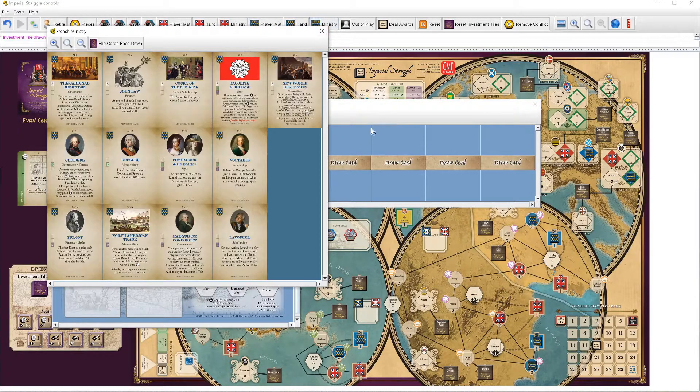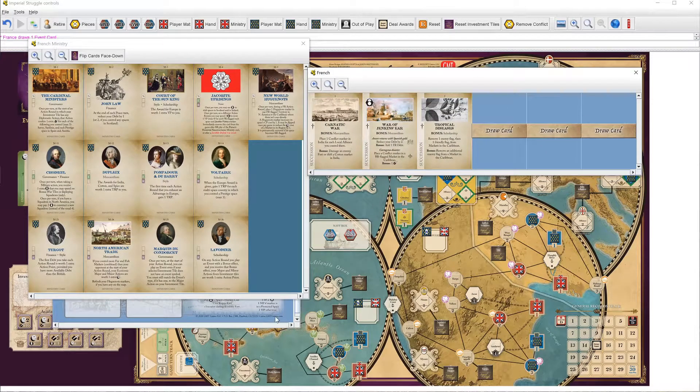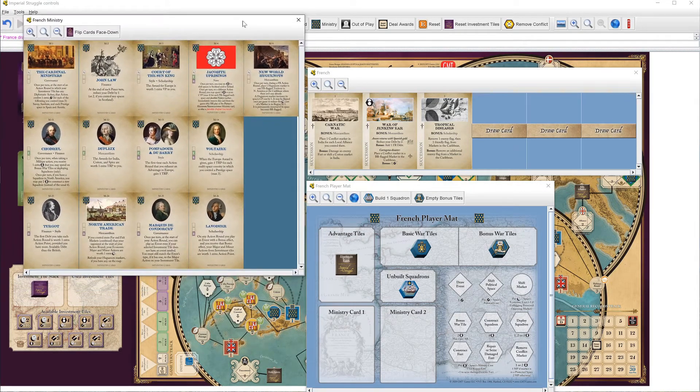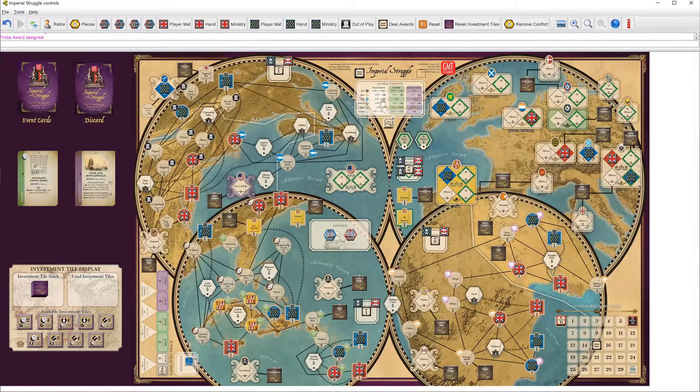I'm going to go ahead and draw for France first and decide what their minister cards are. We have cards for Mercantilism, War of Jenkins' Ear, another Mercantilism in addition to Carnatic War, and Tropical Diseases. War of Jenkins' Ear isn't happening because there is no military event on here. Carnatic War could be a very good one. I forgot to draw the events, awards and demand tiles, which are quite important. The demand tiles are spice, cotton, and sugar.